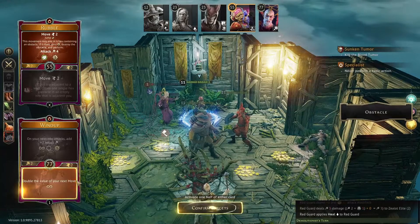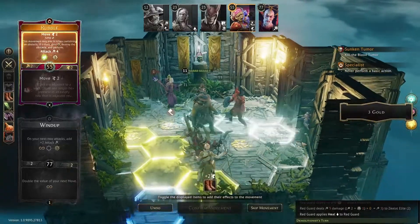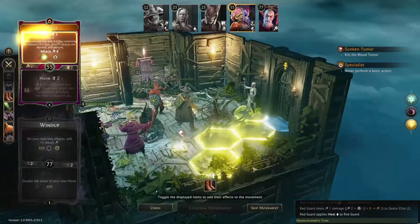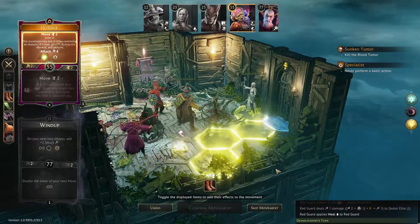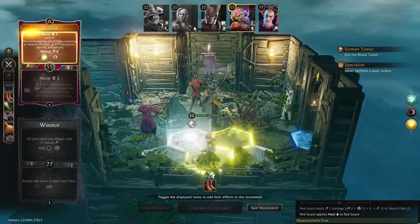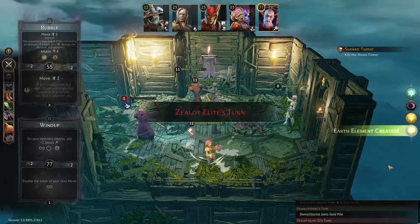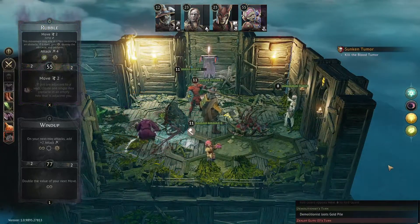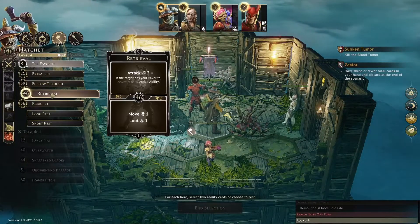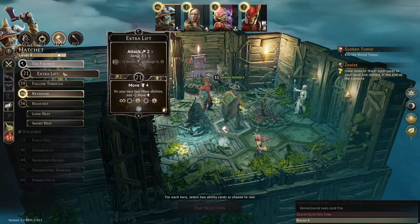Let's double the value of his movement and use the jump — thinking of going over here, but let's just jump onto this and pick up this loot at least. Round four: we definitely want Retrieval so he can move over here, pick up his Favorite and pick up the gold. It doesn't matter what else we do — we'll go Ricochet.